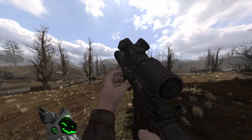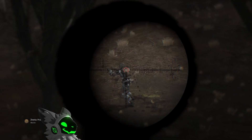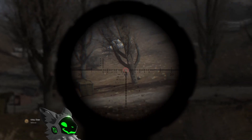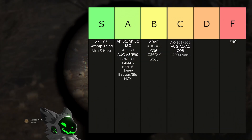Two guns in the EFP modpack are the Honey Badger and Sig MCX. These guns are very similar with good accuracy, a big magazine size of 40, and a great selection of scopes. They also have a high fire rate and would be S tier if the recoil wasn't so high, so they'll be A tier.